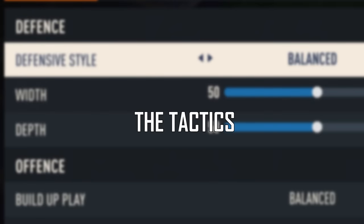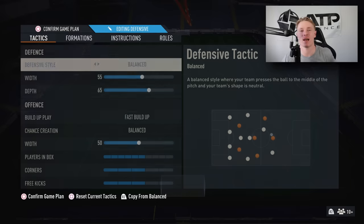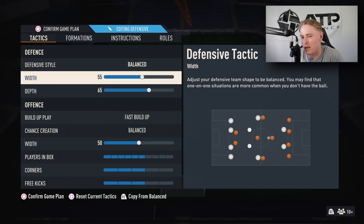Moving into the tactics. We're using one single formation — the 4222. Whether I'm defending or attacking, I'm using the 4222. The defensive style is Balanced, with a width of 55 and depth of 65. Those are specific settings, simply because I noticed a lot of people use 5 at the back.